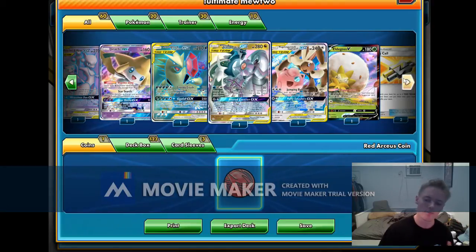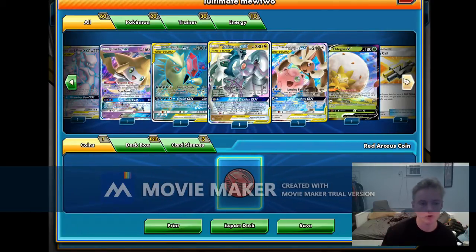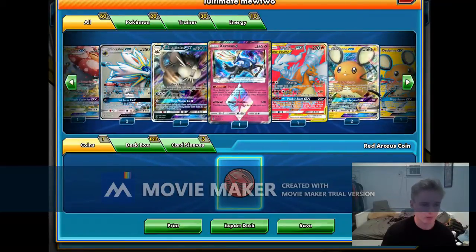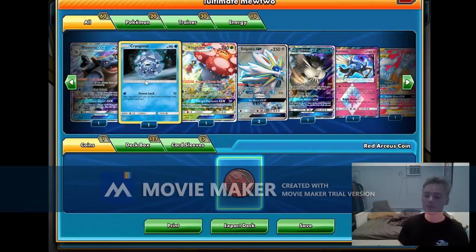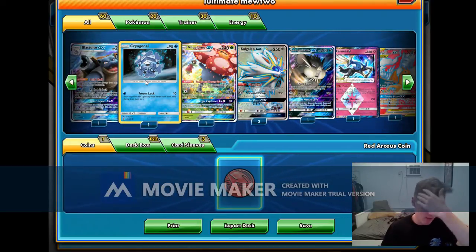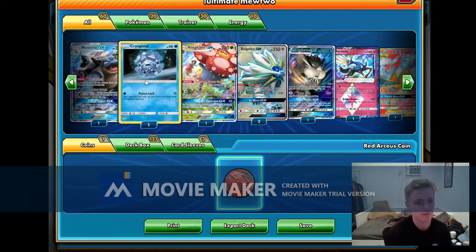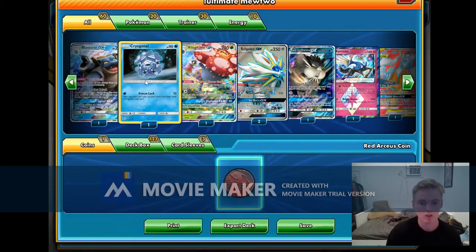Obviously we have different lines of GX attacks in certain matchups. Against one-prize decks we're going to want to go into Altered Creation. Versus ADP variants we're also going to want to go into Altered Creation, and then utilize the Zerneas Prism if we can. Versus baby Blacephalon with Cryogonal — which really after Altered Creation can just sweep baby Blacephalon, especially if they can't respond with the KO immediately, because if they can't respond the first time they probably never will again, and you can just win the game with Cryogonal.